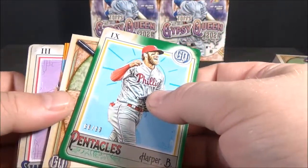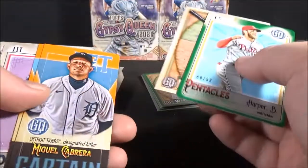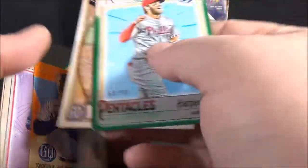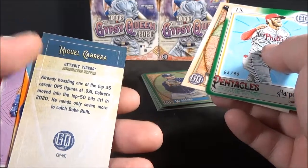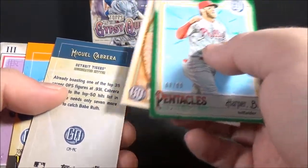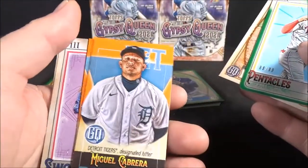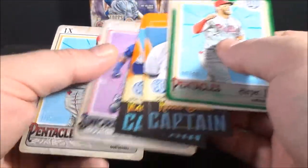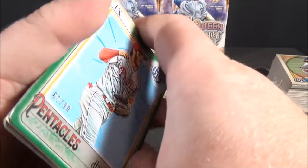Maybe I'd rather have a Bazooka Back. I really like this Miguel Cabrera mini — sort of like a mini, kind of like a tall boy. Really like that insert. And then the Vlad Guerrero Captain insert. That's pretty much it in two blasters.